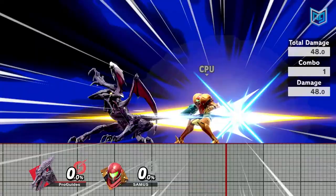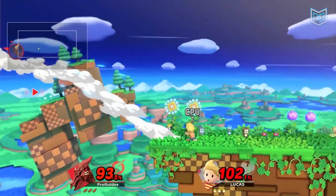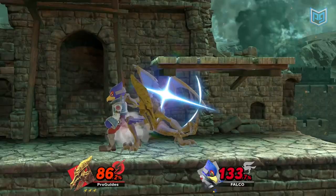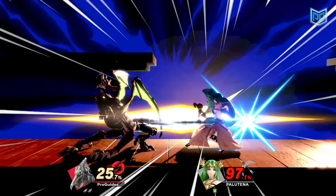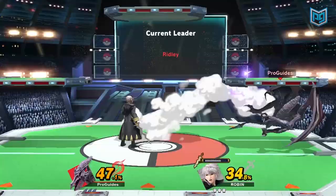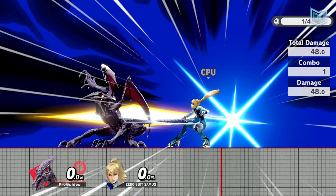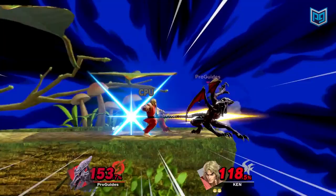Ridley's down special, the Skewer, is one of his most difficult to land, making it a very risky play. Since most of his specials and smash attacks result in severe lag, Ridley prefers to keep his opponents at bay until he finds the right moment to strike. But if your opponent misses an attack, Ridley mains know it's the perfect time to release the Skewer. Once you know where they're going to land, get into the perfect position to stab them with the tip of your tail. After a delay, Ridley will stab his tail forward towards an opponent. If the move hits near the tip of his tail, you can deal 50% damage. The severely damaged opponent will also crumple. When your opponent gets up again, read their getup strategy as quick as you can, following up with a punishing attack.